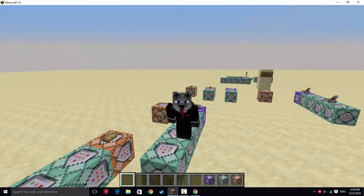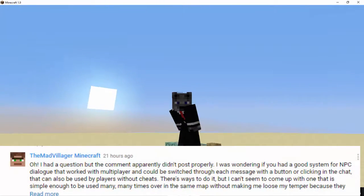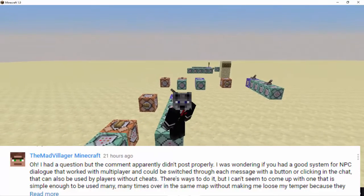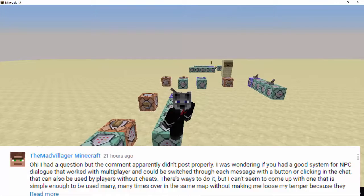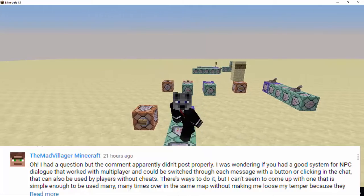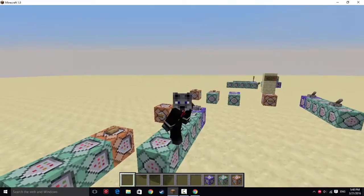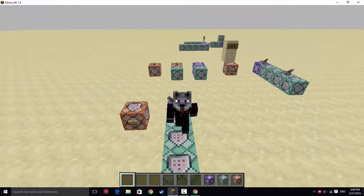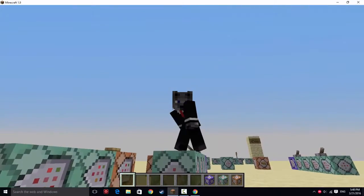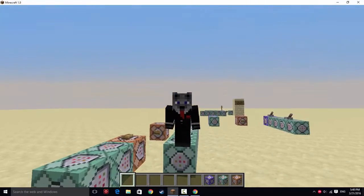Hey guys, Clawwolf here, and I'm back today with another requested video by the Mad Villager Minecraft. He wanted to know how he could make a chat system which would advance without the player having cheats. He already got the idea that you need to use a villager, so I'm explaining that in this video. I'll be going over the commands — it only takes one team scoreboard, one team, and two scoreboard objectives. For each chat sequence you want to make, it takes another scoreboard objective. But it's actually not that bad, so let's get started.